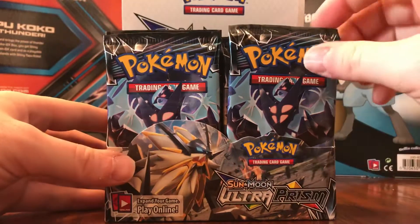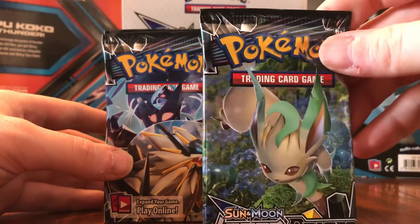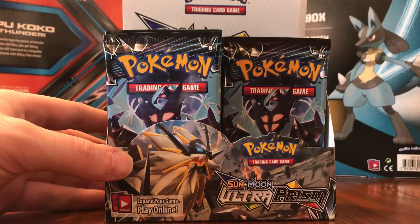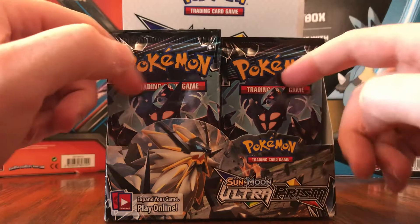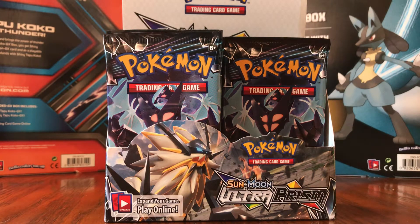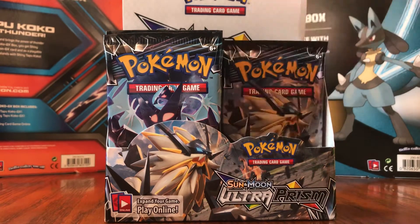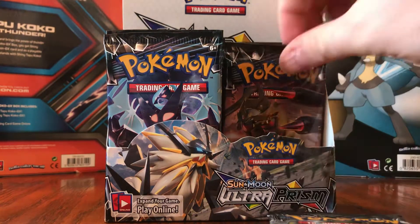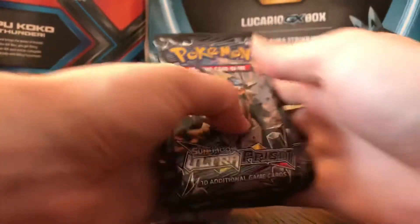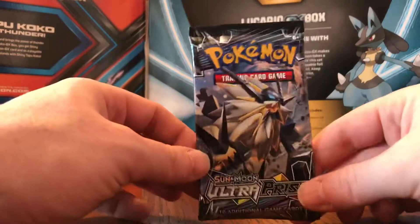I'm going to take out four of each artwork: Dawn Wings, Duskmane, Leafeon, and Giratina. I'll only open those four reserved packs if I don't hit at least five ultra rares from the remaining 32. If I get five or more ultra rares in the remaining 32, I'll leave those as part of my sealed collection. So we'll take out the first eight packs from this side of the box — one, two, three, four, five, six, seven, eight. Here we go.